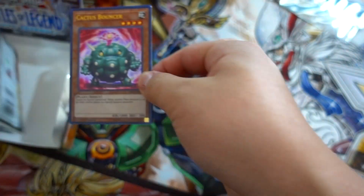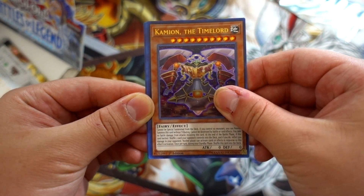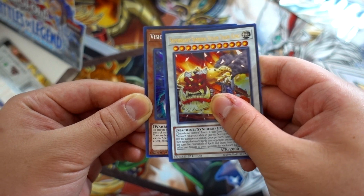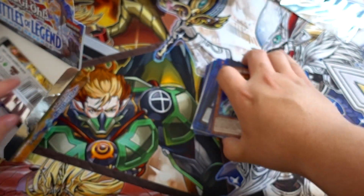Please — Gladiator Beasts, where you at bro? Cactus Bouncer, Lazion the Time Lord, Camion the Time Lord, Steam King, Vision Hero Witch Raider. Awesome — this box was absolutely insane.